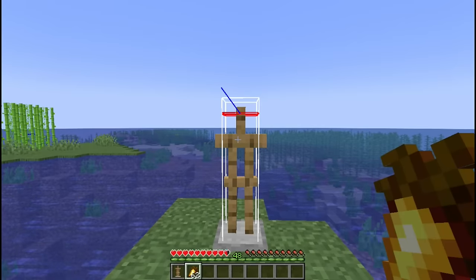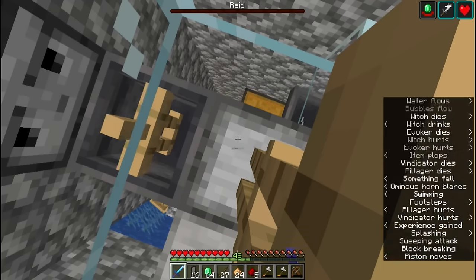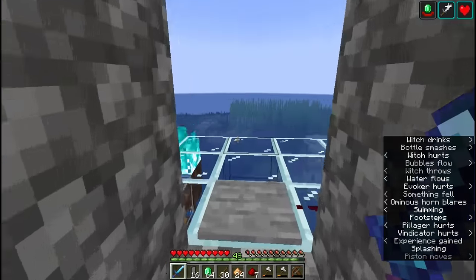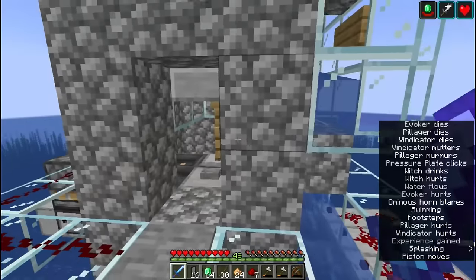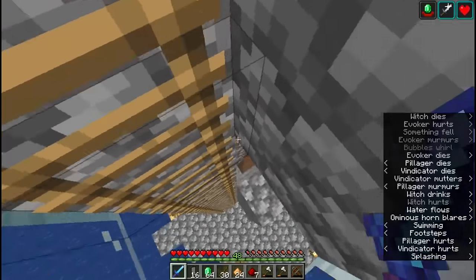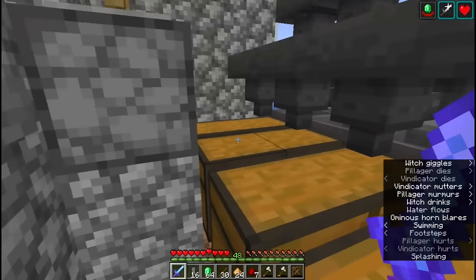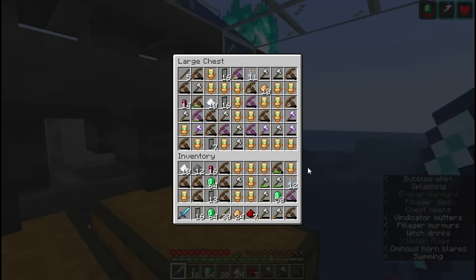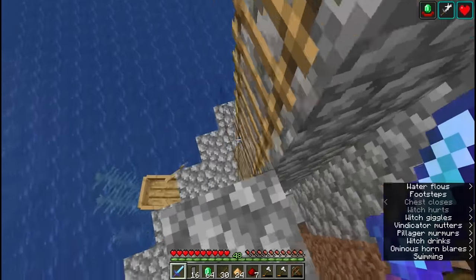When you're done with the farm, just stop attacking the armor stand, crouch down, and leave the player station. Make sure that there's no raid bar displayed — you can tap the pressure plate a second time if you need to — and then collect your loot and travel more than 128 blocks away. This will cause any mobs in the killing chamber to despawn, which will make the farm safe for you to start the next time you want to use it.